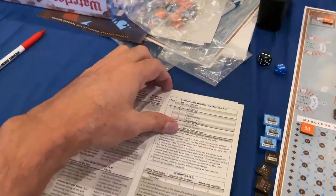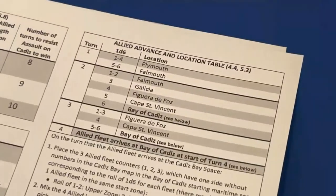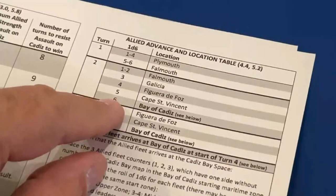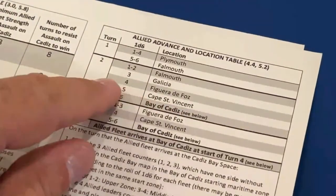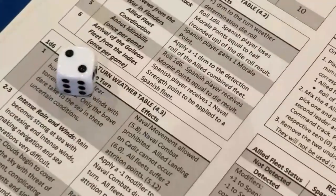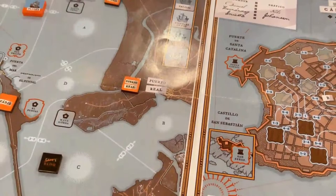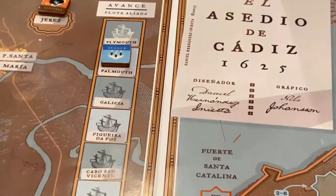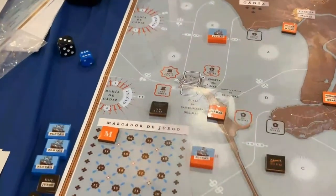We have a detection and location table to see where the fleet is. We knew it sailed from Plymouth and we're in turn two — there's a chance it arrives in Cadiz this very turn, which would be bad. We roll one die and get a two — the best result — it's in Falmouth, which is still four spaces away from Cadiz. That gives us time to prepare our defenses.